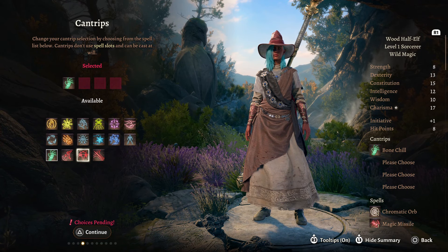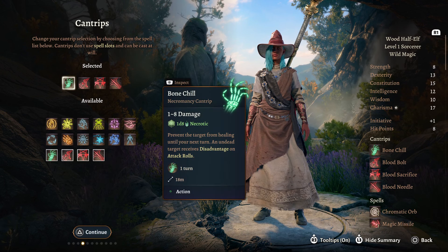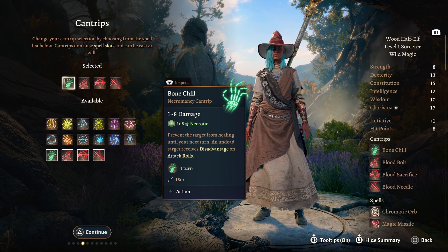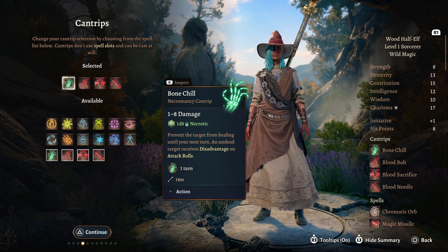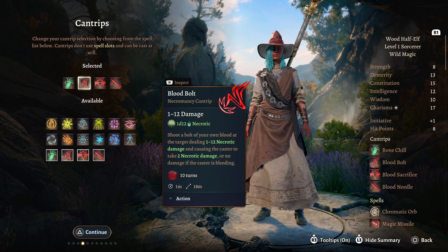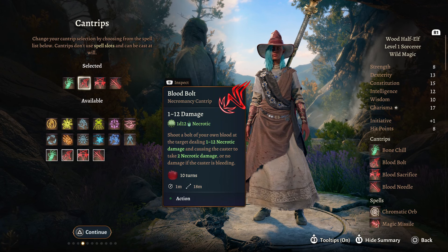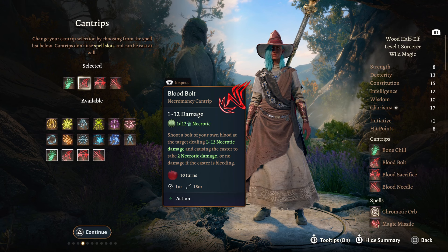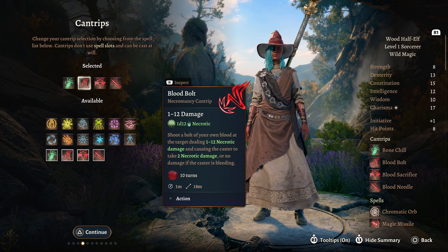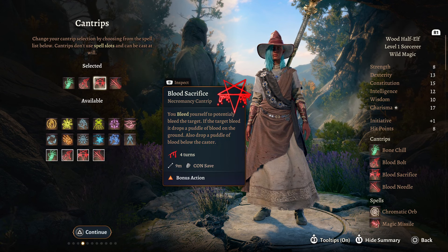When it comes to spells, we have a bunch here and we're going to take all of these available. We're going to start with Bone Chill, because it is a Necromancy-based spell. It also prevents targets from healing on their next turn, and any undead target will have disadvantage on their attack rolls. We're going to pair this with Blood Bolt — shoot a bolt of your own blood at your target, dealing 1 to 12 Necrotic Damage, causing the caster to take 2 Necrotic Damage, or no damage if the caster is bleeding. Remember that — no damage if the caster is bleeding. You bleed yourself to potentially bleed the target.